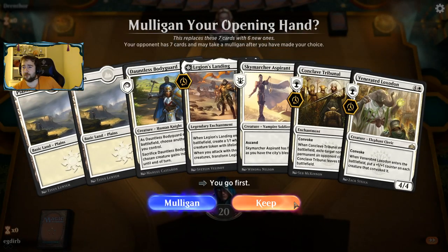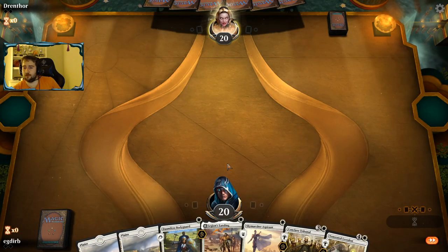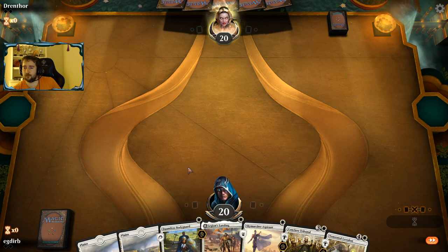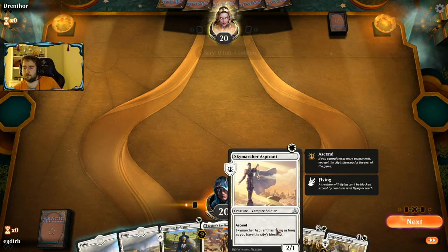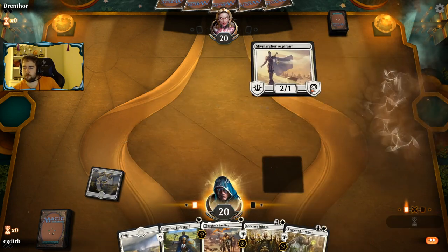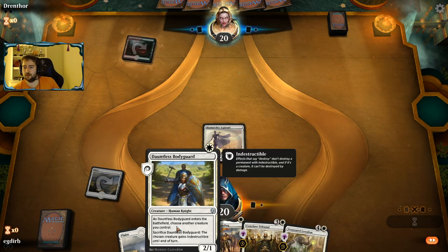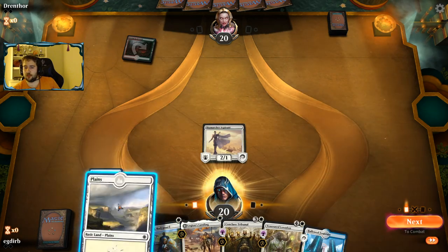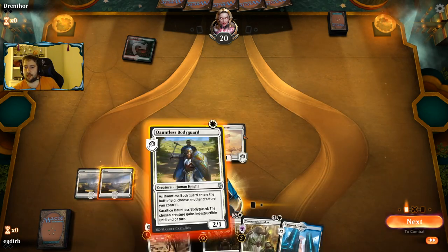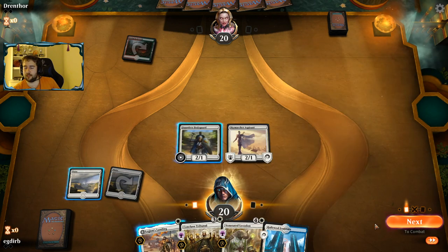Our opening hand — we are on the play. We've got a bunch of one drops. This is exactly what we want. Our opponent is on a mulligan, so perfect. We can start on just one of our two ones. It doesn't matter too much between the bodyguard and the aspirant most likely. Oftentimes you want to play the bodyguard after to be able to protect something, so we can protect the aspirant here.